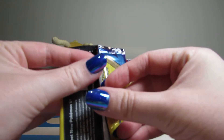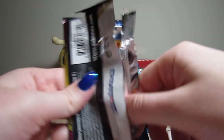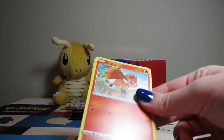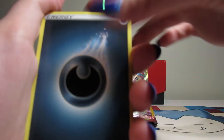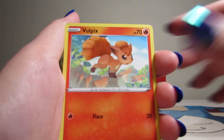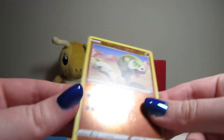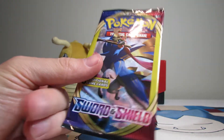We are continuing along. We both have different methods of opening these cards — I just tear it straight off. Let's see what we got here. An energy, that sucks. Flapple, and a Reverse Sillyworm. We're getting quite a few reverses here. I think you're pulling all the reverses.